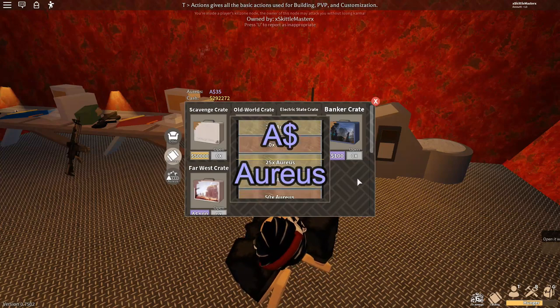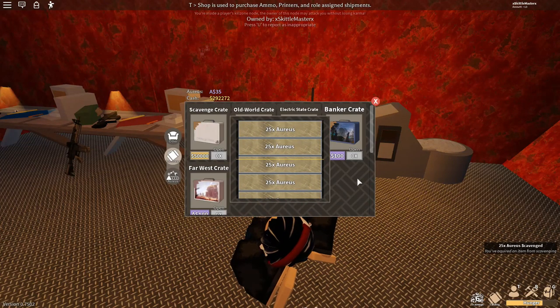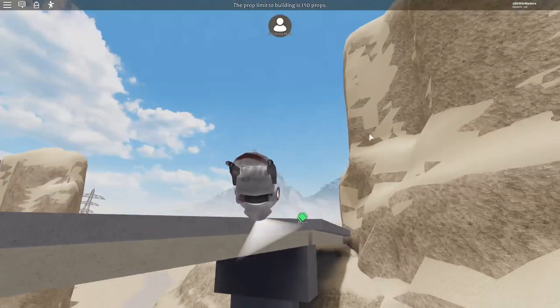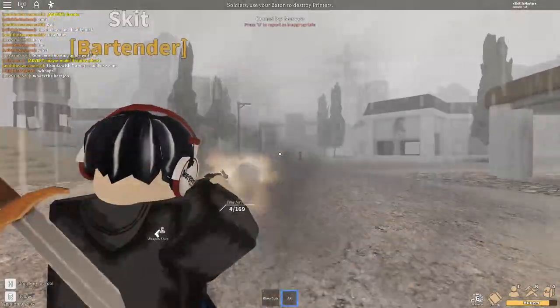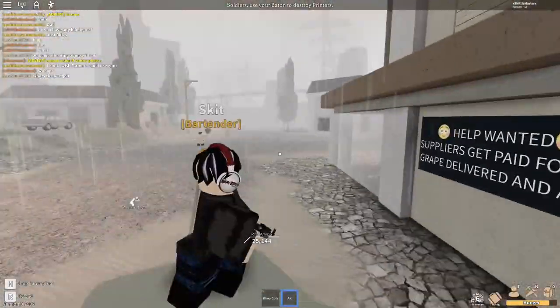Aureus — this purple stuff is the premium currency of the land, and you can use it to purchase the other crates and find all kinds of goodies. You can only use one drone every half hour, and there's a 10-hour cooldown after 6 uses. And that's just about it. Now you know the basics of survival in the wasteland. I'll leave the rest of the exploration and adventure to you.